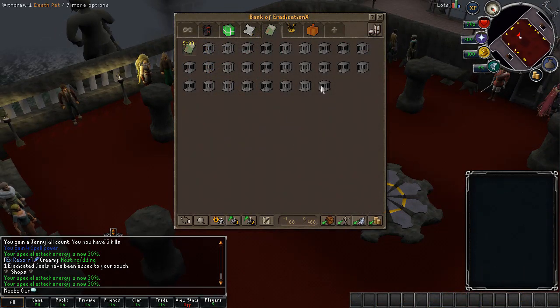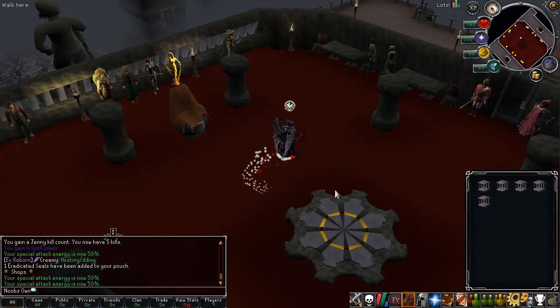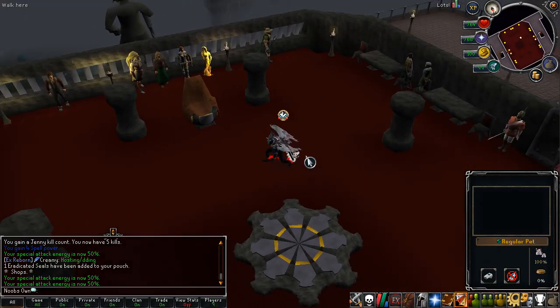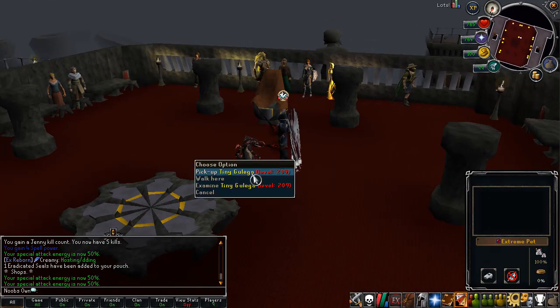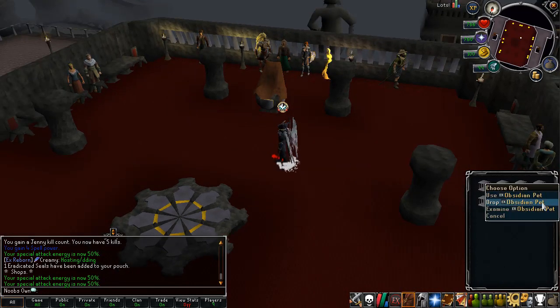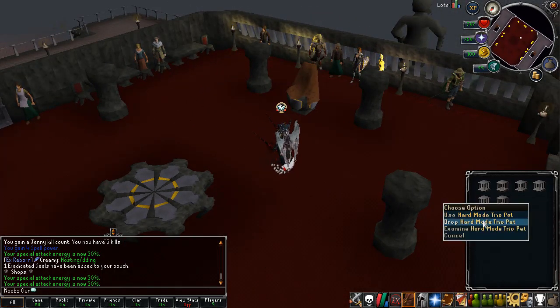Besides those three pets there are a bunch of others as well, like bossing pets from every single boss. You also have a Regular pet, Extreme pet, Sunfreed pet, Obsidian pet, Hard Mode Trio pet, and a Hair Monkey pet, which are all custom. There's also a Willy One pet which looks really sick. Some pets have donated symbols so those are donor-only pets. The tiny Galliga looks really nice, the Sunfreed pet as well, and the Obsidian pet has a lot of particles and looks really sick.